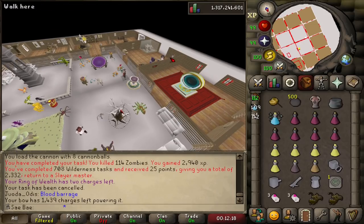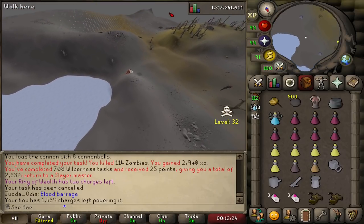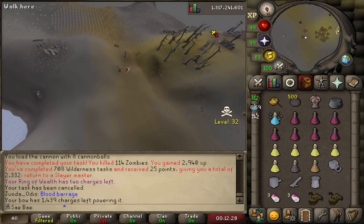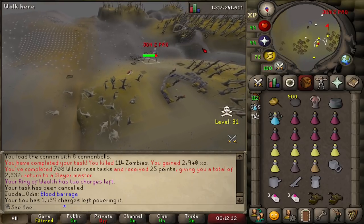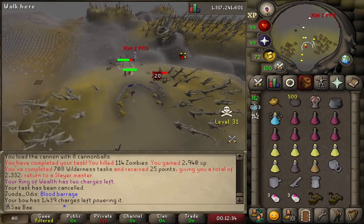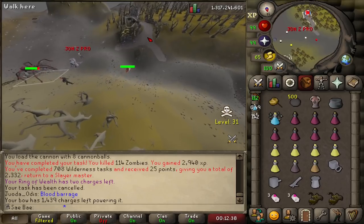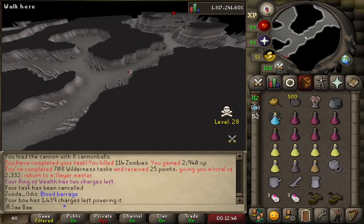I did say in my previous Wilderness Slayer Guide that Black Demons I blocked. A lot of people disagreed with that. At the time, there were Stalagmites right in the center of the room, which is just absolutely obnoxious, which is why I always skipped that task. But now that they've removed all the Stalagmites from the middle, I do Black Demons and it's a pretty damn good task now. There are four spawns, which is a little bit unfortunate.